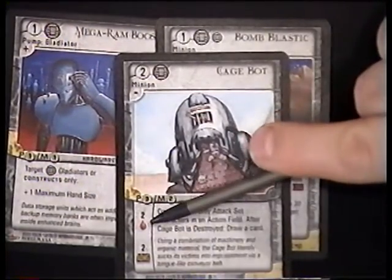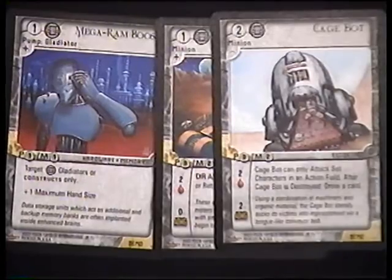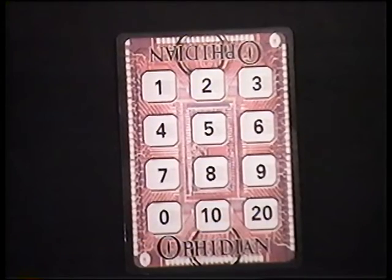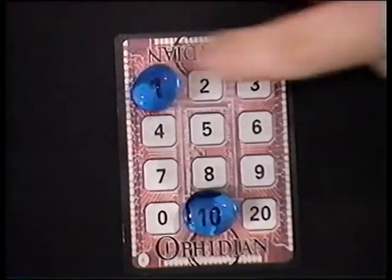Minions also have life and attack damage. That damage can range all the way down to zero, which means they would attack for no damage at all. Gladiator combat isn't free, so everything that you do still costs money — in this case we use credit points. Everybody has a counter card which lets you keep track of how much credit you have and how many points you have left to spend each wave. Every wave you start with 10 plus whatever wave we're in. So in the first wave you'll get 11, in the second wave you'll get 12, and so forth.